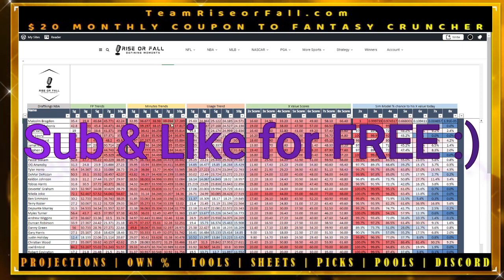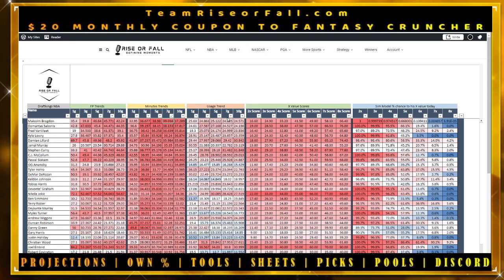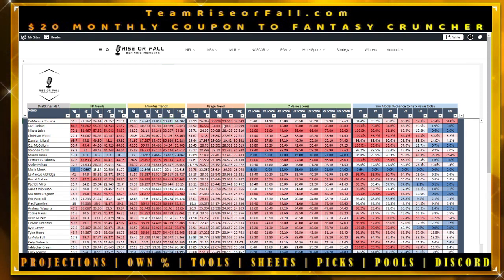Malcolm Brogdon was averaging 39 minutes a game over his last seven games — most in the entire player pool last night. Then look at usage trends: if someone is hot, playing a lot of minutes, AND has high usage, that's a really strong combination. Jokic, for example, averaged 57 Fantrax points over his last five games, 34 minutes per game, with usage just over 30% — phenomenal.